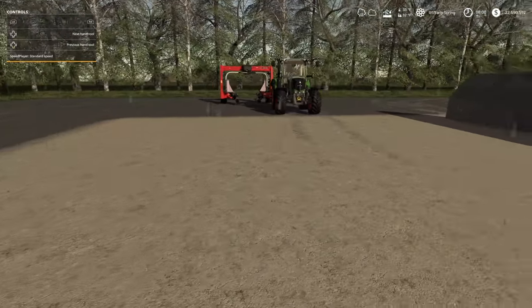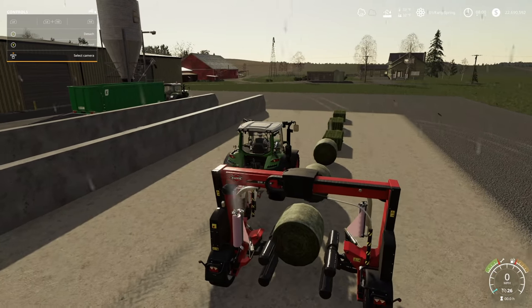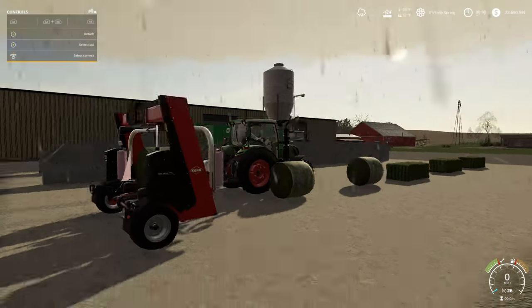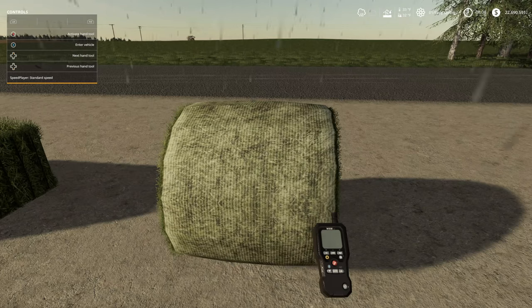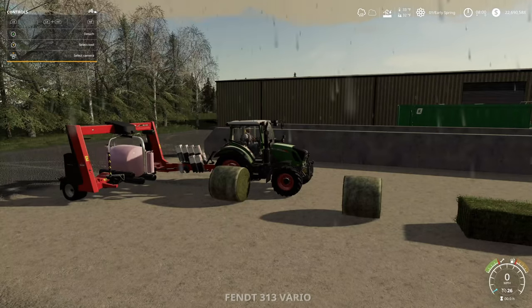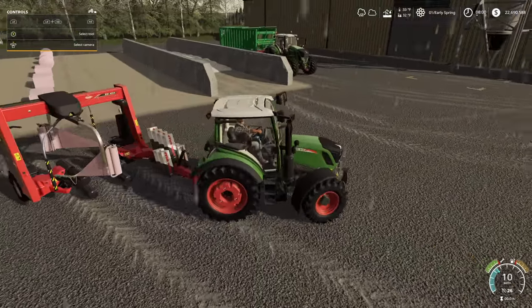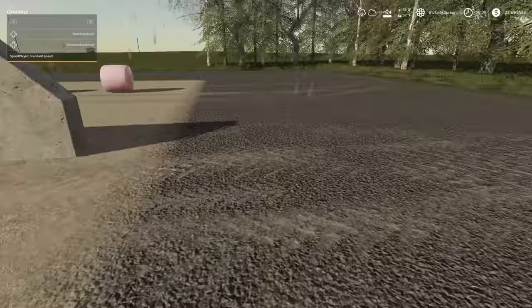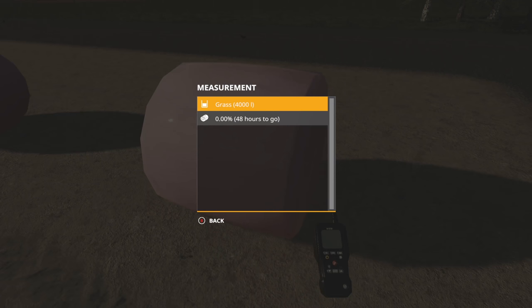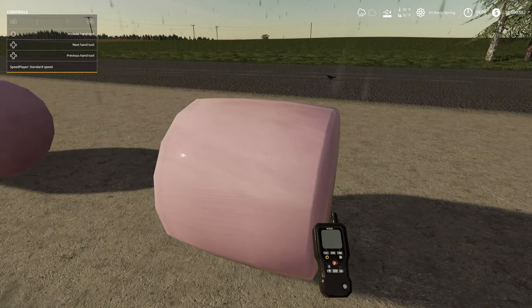Now let's get some square bales and round bales and wrap them up to see exactly how long it takes. Round bales are up first. We're set at time zero so nothing will change. We'll pull out the lobster loader and measure — it shows grass, 4,000 liters. The last bale is done. We pull forward to get out of the way. Using the lobster on a wrapped bale, it says grass bale — 48 hours to go.